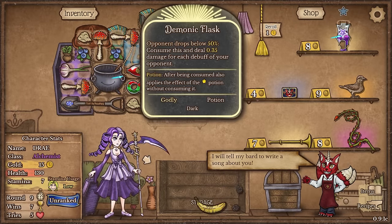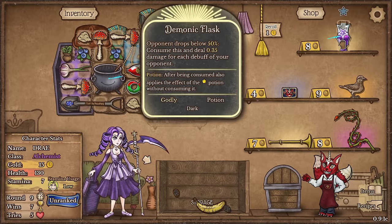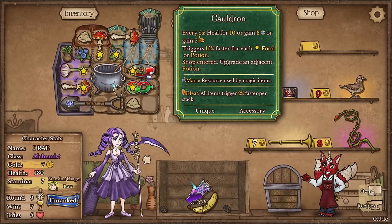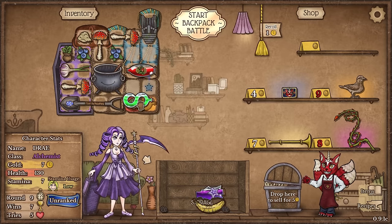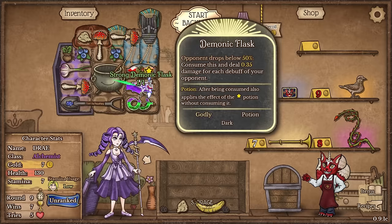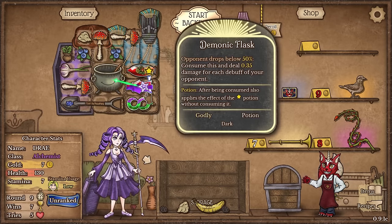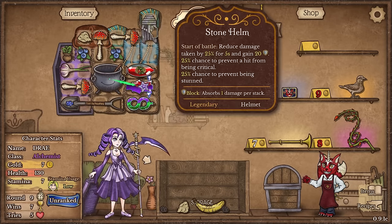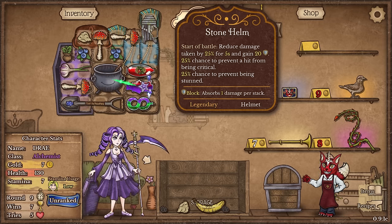What the hell is that? Demonic flask. I don't even care what it does - that just sounds badass. So yeah, I think we'll buy that. Oh, that can be upgraded in the cauldron as per usual, so we're going to have to get fancy here. Strong demonic flask will be upgraded next round. I now have my stone helmet, which is a legendary. I'm glad I decided to save for that. Reduces damage taken by 25% for five seconds and I gain 20 armor.